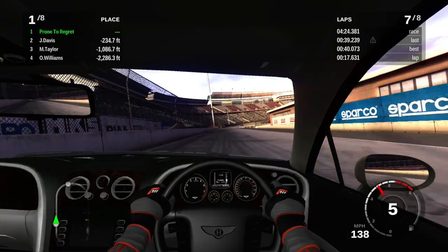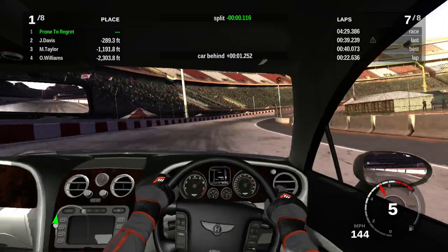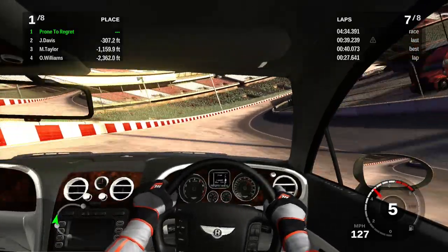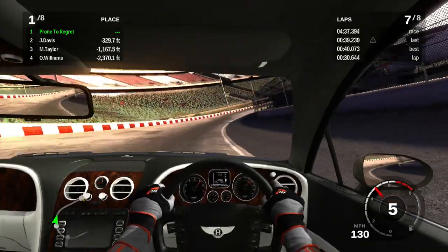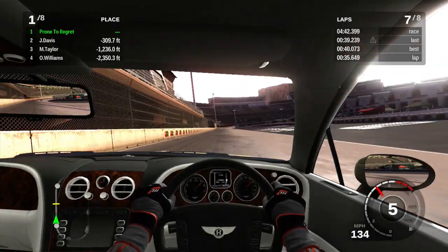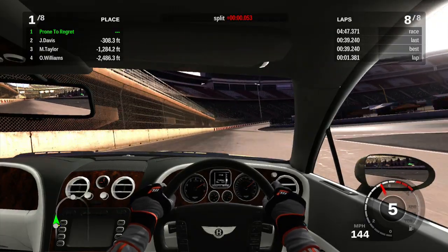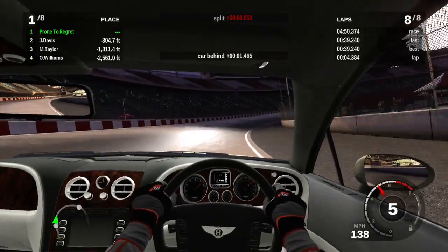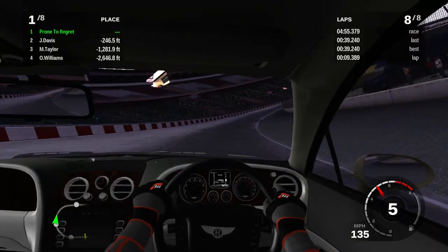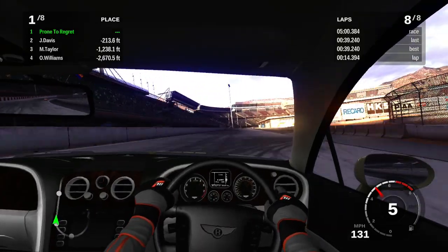I feel like Bentley actually changed more with how the Continental looked than Porsche has done with how many 911s there have been. The new Continental is quite a bit different — it's got different shaped lights. Can you really tell Porsches apart? Is it still a gigantic fat-ass car? Yes. I think this one's designed to be more lightweight. Quote-unquote lightweight. Bentley don't make a bad-looking car.